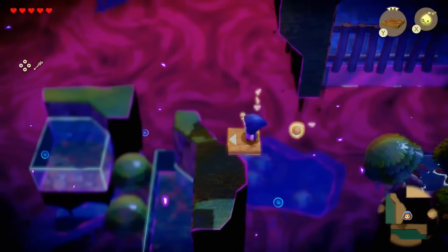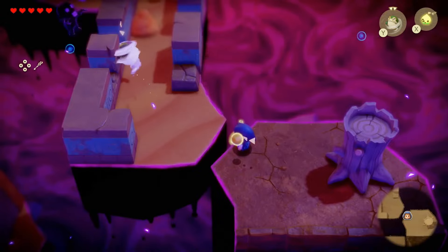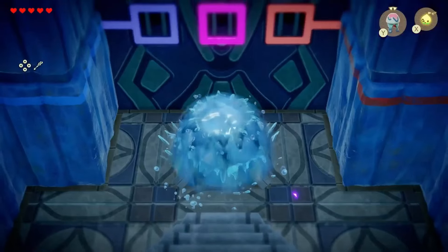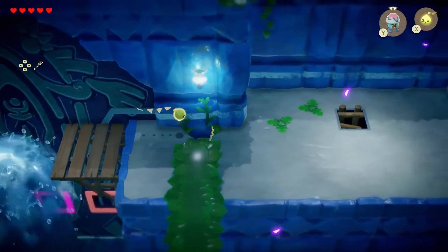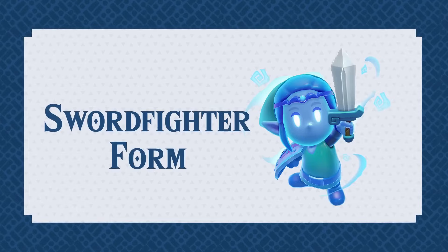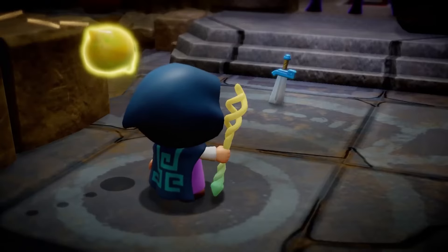We're drawing ever closer to the release date. There's also a nice mechanic I didn't see before — those moving platforms. Obviously dungeons in the dark sections, and look: you can grab onto enemies and use them to navigate the dungeons or other parts of the game.